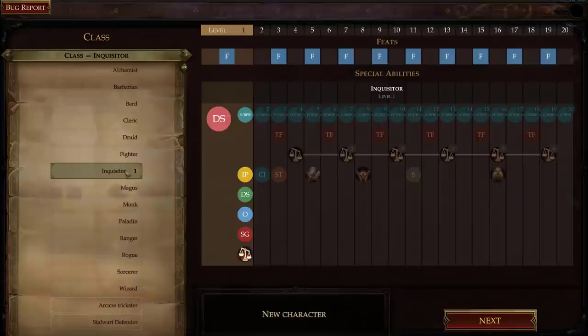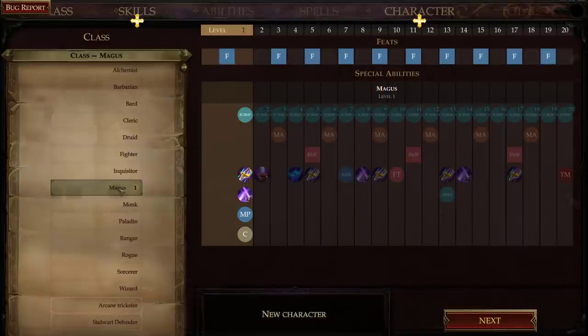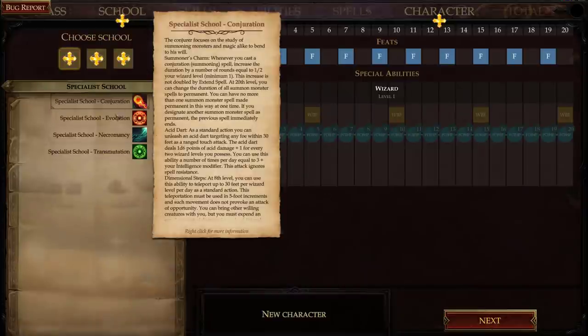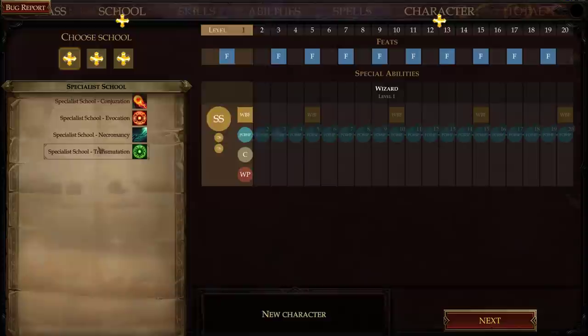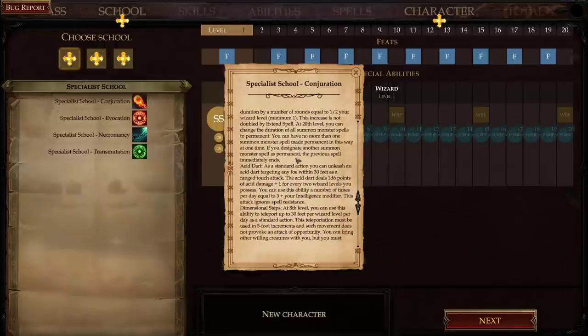I'm going to start as a wizard — lots of cool abilities to pick from. There's also alchemist, inquisitor, and magus which are interesting. For the specialist school, let's pick conjuration: you get Summoner's Charm — whenever you cast a conjuration spell, increase the duration by half your level. You also get Acid Dart as a standard action, and some dimensional abilities. Lots of cool stuff.